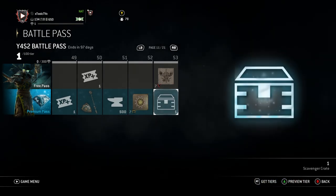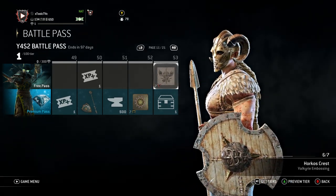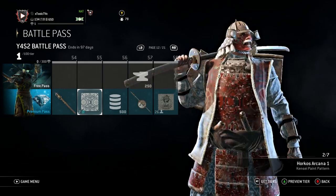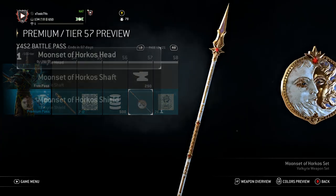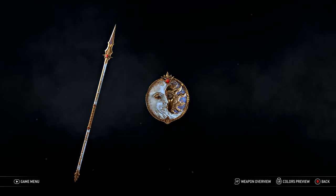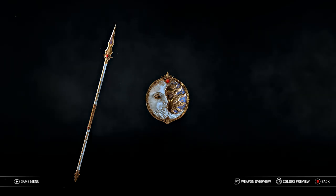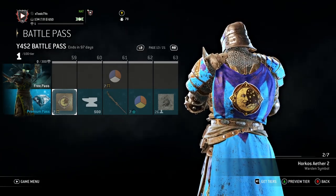500 salvage. Then the Knights get the Horkos Aether symbol. Another scav crate. The Vikes get the embossing — Horkos Crest. That's a pretty cool embossing. Shaolin's weapon set — the Pillar of Horkos. Just a big old staff. The Sam get the paint pattern — I like this paint pattern. 500 steel. Valkyrie gets her weapon set, which is actually probably the crispiest shield out of all the new weapon sets. That's beautiful. That's incredible right there. I love it. Spear actually looks pretty cool as well. I don't play Valk, but if I did I would definitely use this.